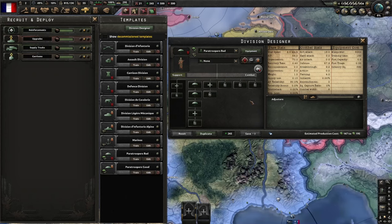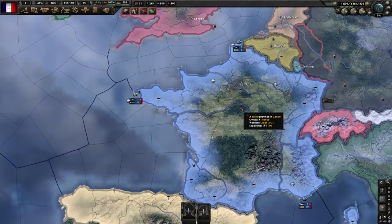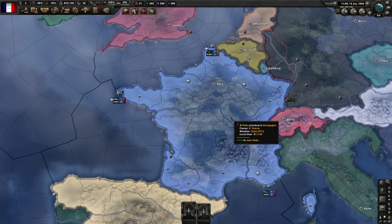For paratroopers, I'll either go down the spam paratrooper method — cheap, even as small as 2 width — basically a lot of cheap low-width divisions paradropped all over enemy territory just to disrupt them and confuse the AI, with the ultimate intention that they'll all get eliminated pretty quickly. If I want paratroopers that don't die straight away, I'll generally do something like 20 width with optional support companies. They've got enough HP and enough attack that if you drop them around a port and encircle it, with the encirclement bonus, you can generally take that port and then bring the rest of your army through. That's pretty much all you need to know about the division designer in Hearts of Iron 4.